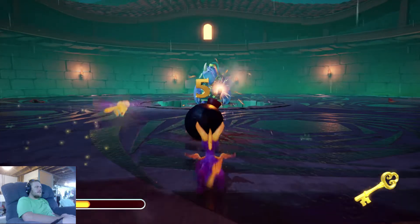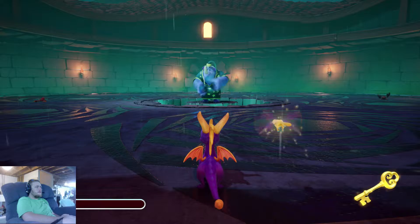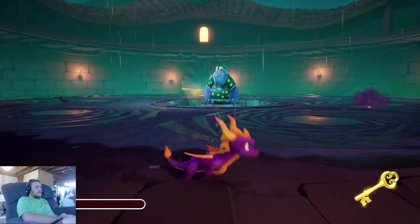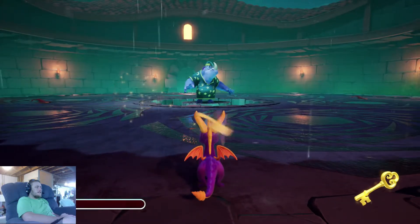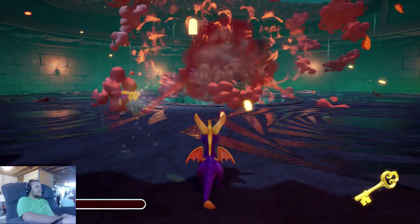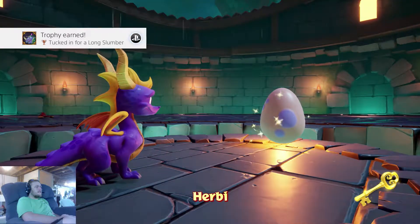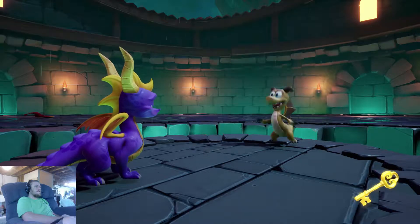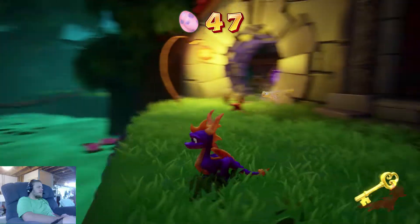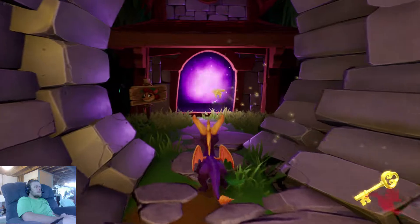I'm running - halfway there. I'm having flashbacks of Buzz's dungeon, that's how easy this challenge is. One more! If I got all three of those in one breath I'd be really proud of myself. And just like that we rescue Herbie - nice flip! Now that we've rescued Herbie from that wizard, let's go to our first Sheila challenge.